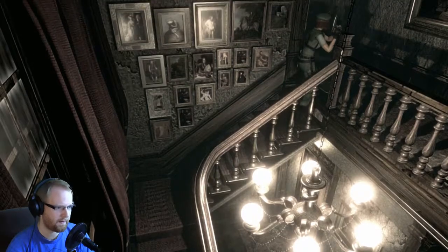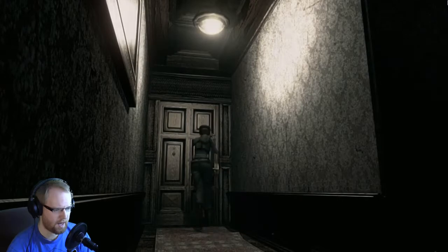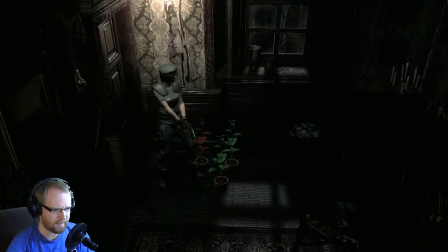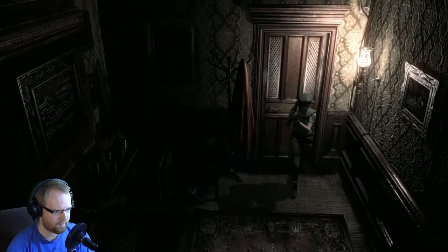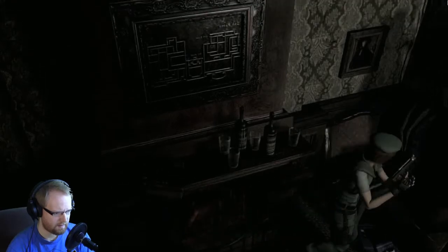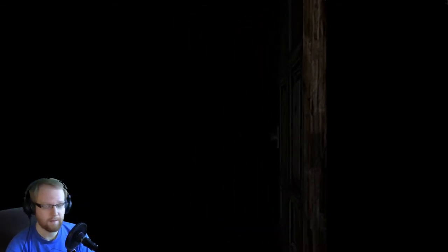Alright. So we can go and get those shotgun shells now that are back outside — that'll give us 12 shots, so that's good. Alright, so we got a zombie on the right side here. We're gonna go this way. Okay, that one's locked. Remember back here is where you face the snake. The snake was in one of these rooms, at least in Director's Cut. I honestly don't remember how I got rid of the snake in the remake.